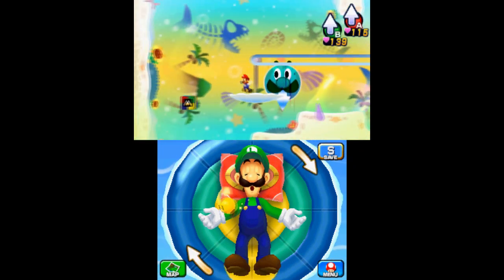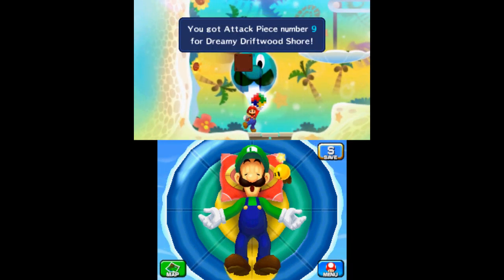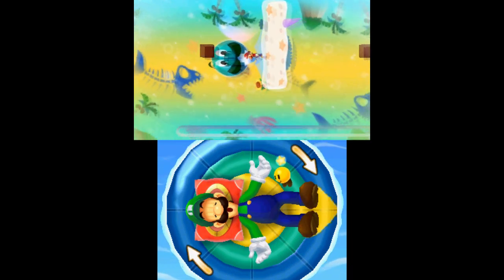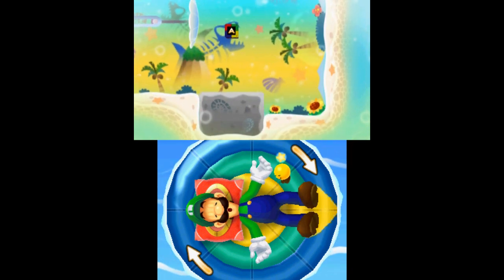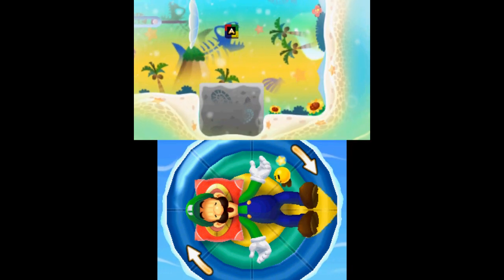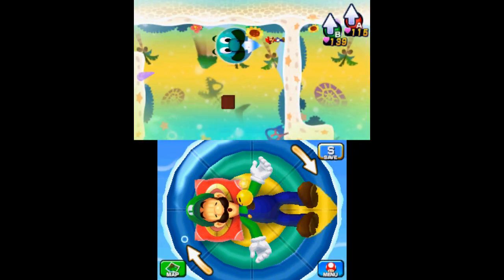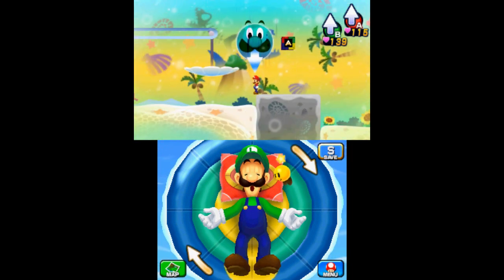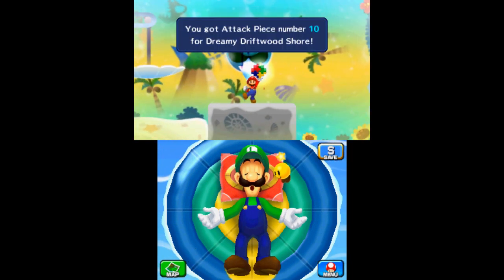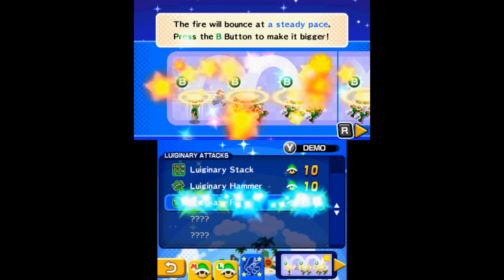Go to the next room and travel all the way to the left to find the ninth block. In the same room, activate the left switch block to raise a platform and use that platform to get to the tenth and final piece. This will unlock the Luiginary Attack, Luiginary Flame.